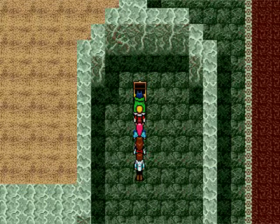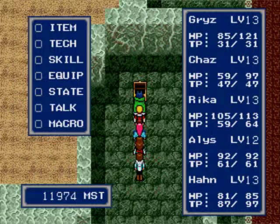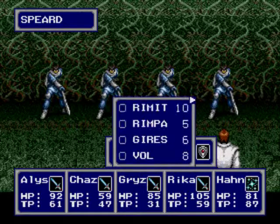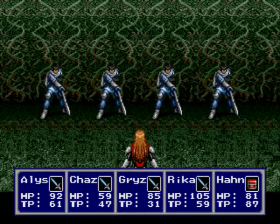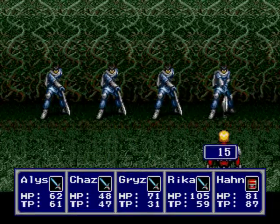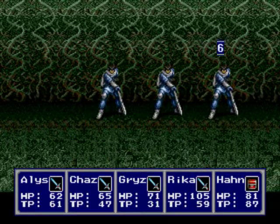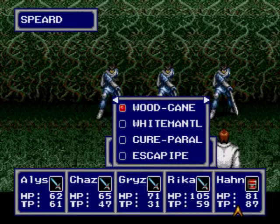In this chest we have a laser sword - that is for Chaz. Let's take a look here: big boost in attack, a little bit more defense. Absolutely, definitely take that. Let's try out our new weapon. Nice hit, Chaz! Grizz is jealous of you now, being the almighty two-hander king.